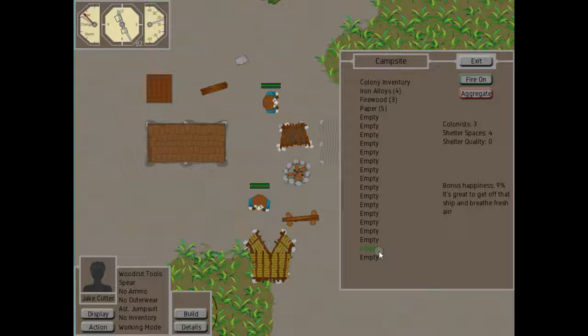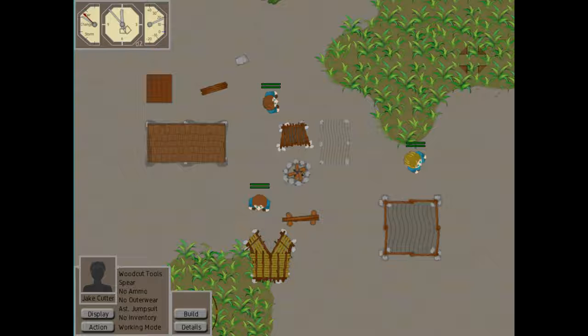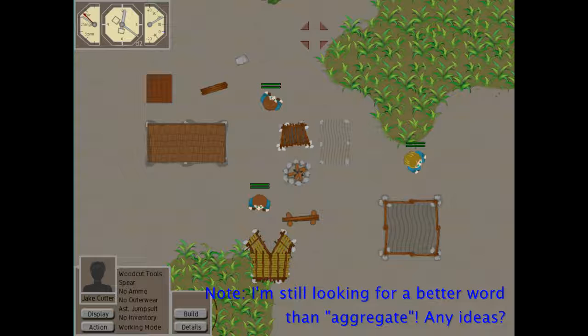You can access the main inventory from the campsite. The big new feature here is the aggregate button. Basically, all that does is when you send your guys out to gather resources, it transfers all the resources straight into your main inventory, so you don't have to send them back and forth multiple times picking stuff up and dropping it off. It makes things much more convenient.